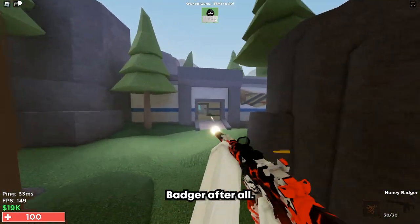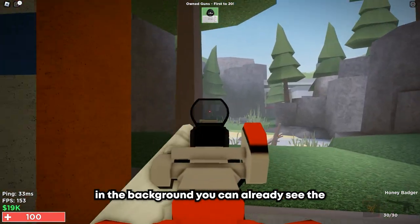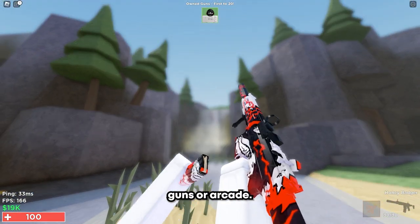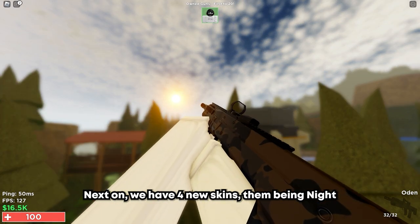You can't put a muzzle attachment on the Honey Badger. The skin it comes with is also pretty nice — in the background you can always see the first one. The second one is a free grindable skin you can get by getting 500 kills in Own Guns or Arcade.